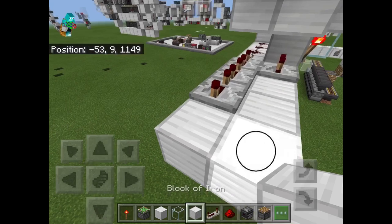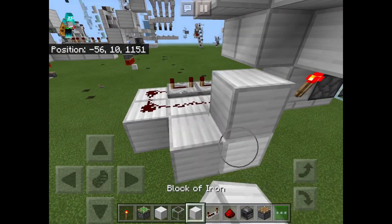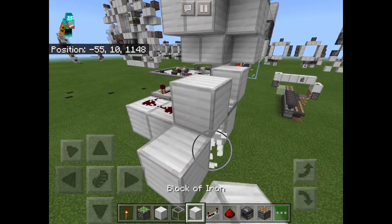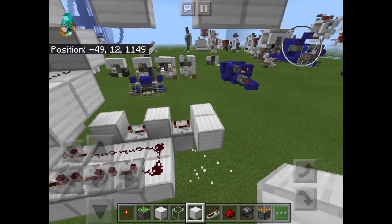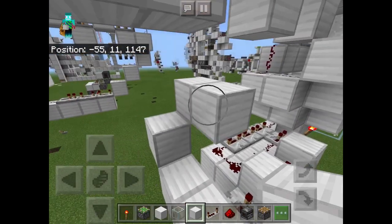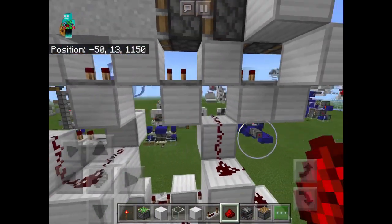Now to connect it up, what you're going to do is you're going to make this sort of L-shape right here, place a block there, and a redstone repeater set to four ticks of delay, another redstone repeater set to four ticks of delay, just like that. And then this right here is actually going to be connected up to this, just like that. So that is actually connected up nice and easy up to there.